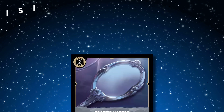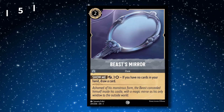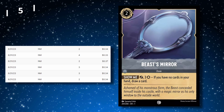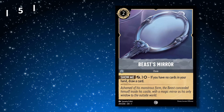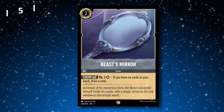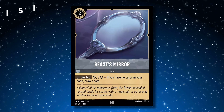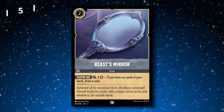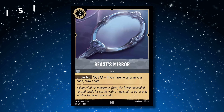Coming in at number 5 is Beast's Mirror. This card is a common and is selling for a little above $0.30. Besides A Whole New World, this card is Steel's only real draw power, and since it's so cheap, that's what's driving so many purchases. I do see this in many Steel decks, but I'd be interested to hear your thoughts on why this card is top 5 purchased.